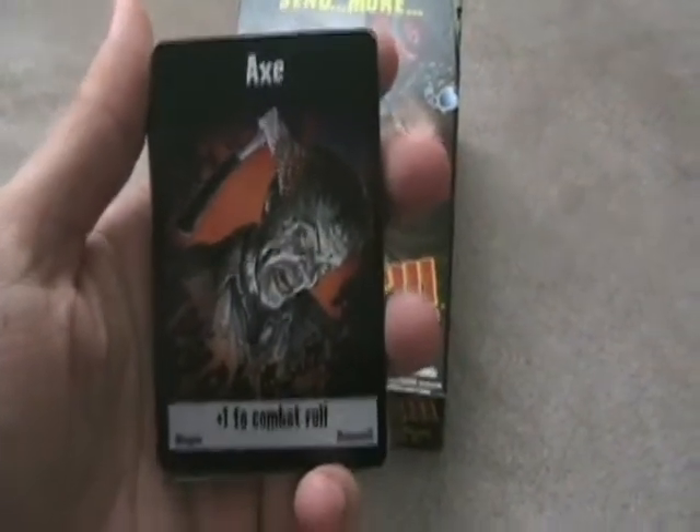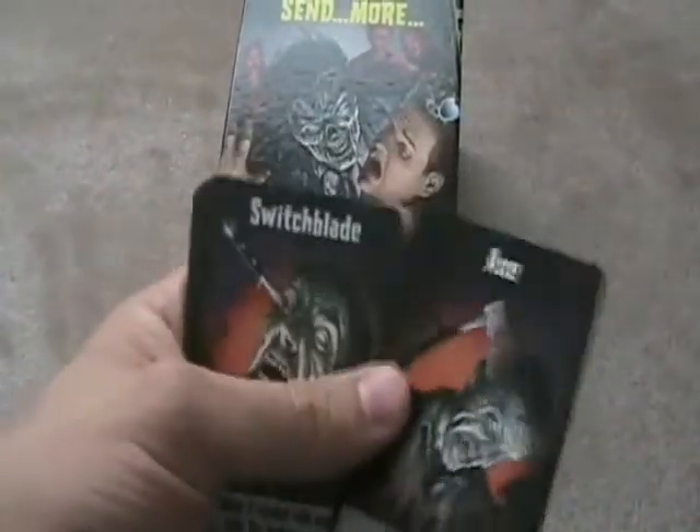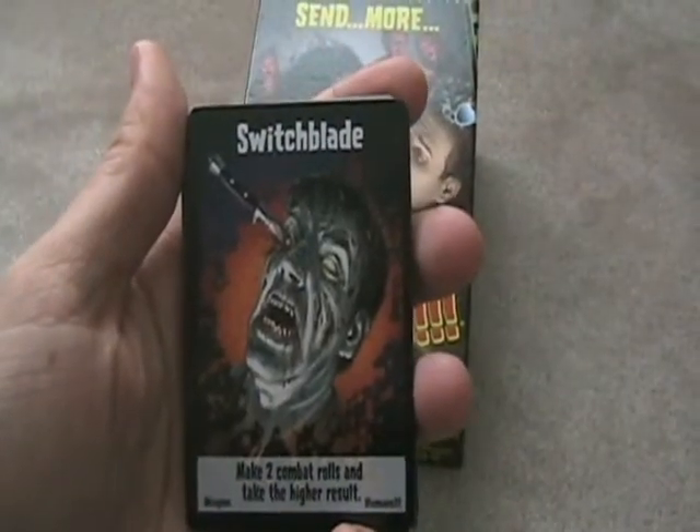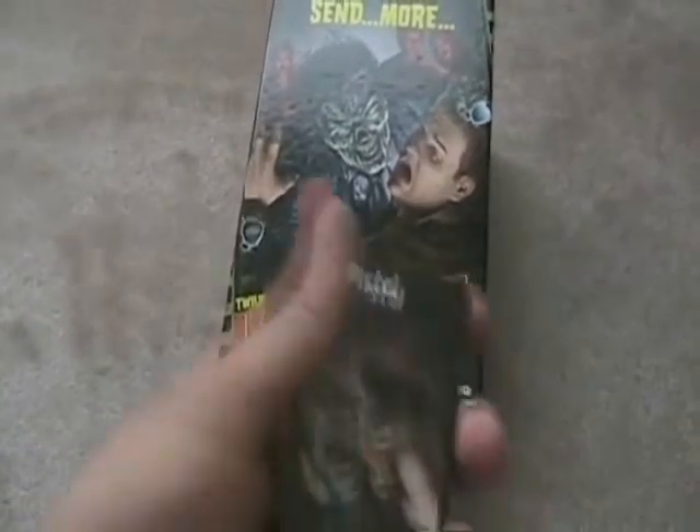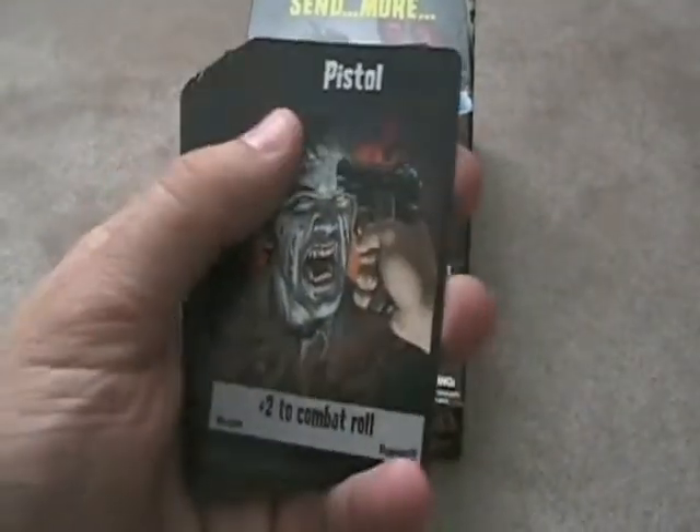First off, I want to go over the weapons. An axe is a weapon — a plus one in combat. A switchblade is a weapon; you can roll twice and accept the higher result. A pistol is a weapon; you get a plus two in combat.